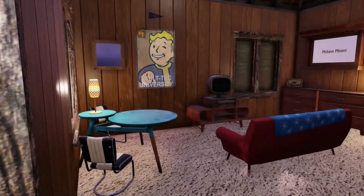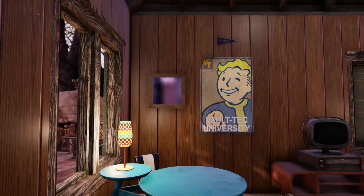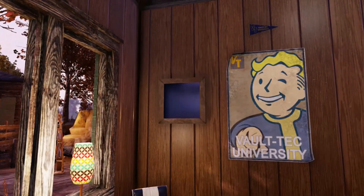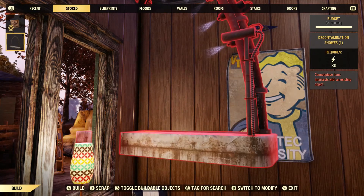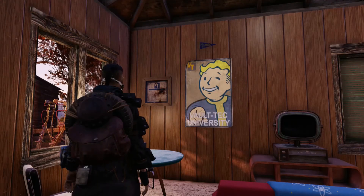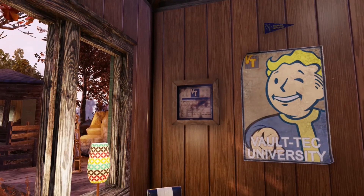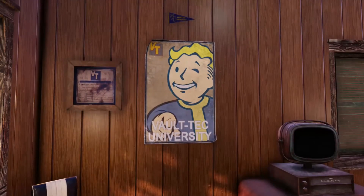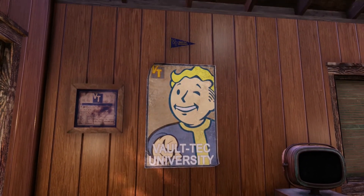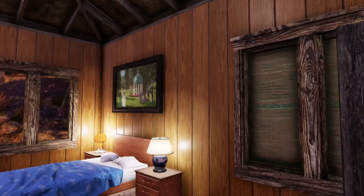The third one here — I really wish they would fix that deployment issue. If I place it down the first time it appears, but if you move it, it disappears. Also if you leave it there for a little bit, it'll do the reflection thing, and the Voltech University poster actually sinks into the wall if it's there for a long time. Completely weird, but this is the next one.